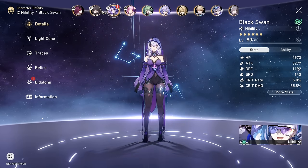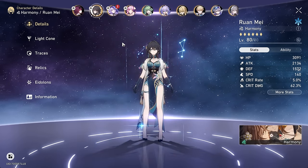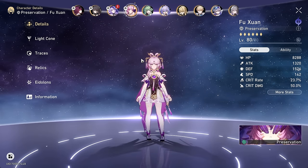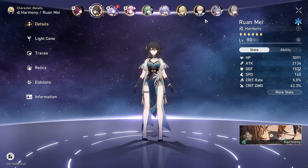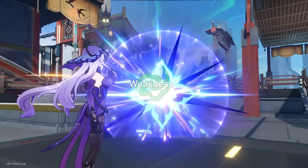Overall, we are just going to try these two as my DOT units. So Kafka and Black Swan, we're going to have Ron May just because she's an insane support and then Fushuin so we don't die. The team might be better with an additional DOT character instead of Ron May, but Ron May is kind of insane. So let's just try a random battle here against these guys.